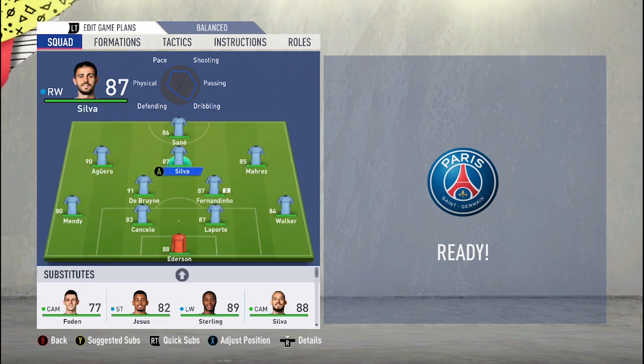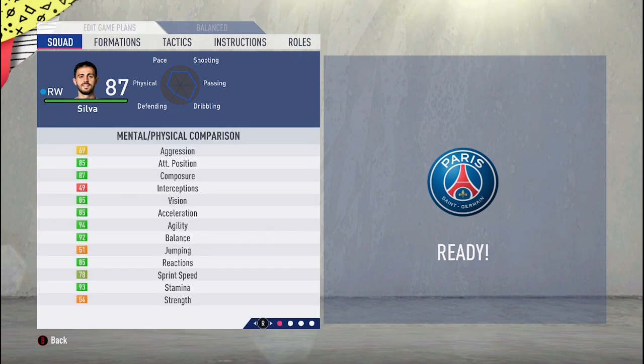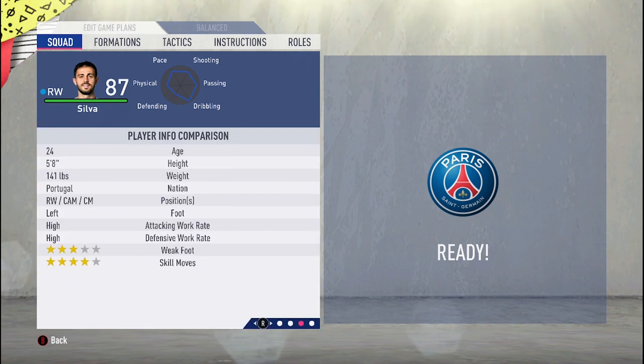The central attacking midfielder — what we usually call the number 10 — is the heart of the team. They control the game, lay passes off, and get into striking positions to score. You need someone with good vision who can also find the net. I like my CAM to help the holding midfielders too, so I use Bernardo Silva. He's attacking minded, creates chances and scores, but also works hard defensively — when you lose the ball he comes back to support.